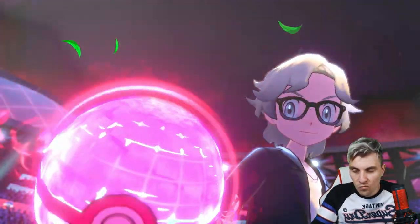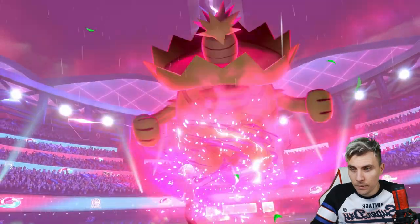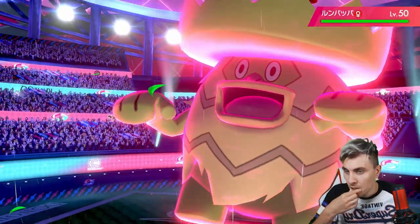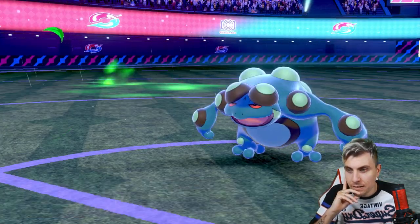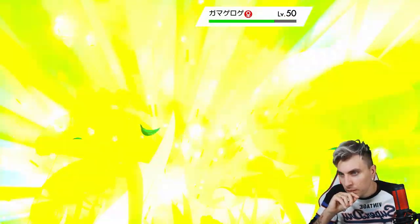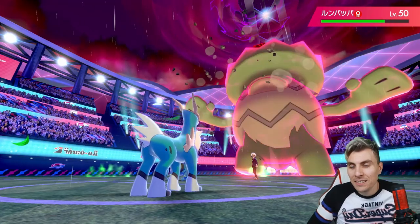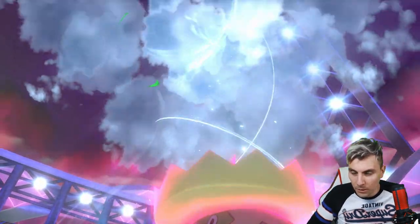Is it the Seismitoad maxing? No — it's Ludicolo. I kind of don't mind. Max Hailstorm could be a little troubling. Seismitoad protects — I'd be surprised if Cobalion's Stone Edge doesn't knock it out anyway since it's four-times weak. It's very close... Stone Edge does a nice chunk with the Life Orb. And the Hailstorm lands — we called it. Lornantis goes down. Still all right though.